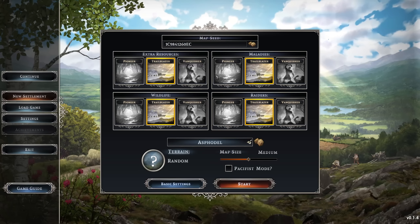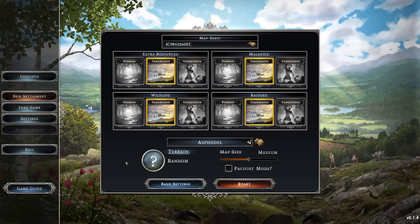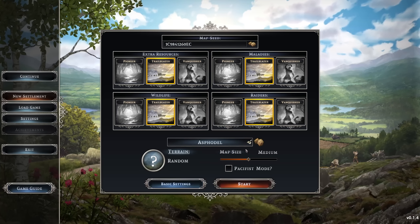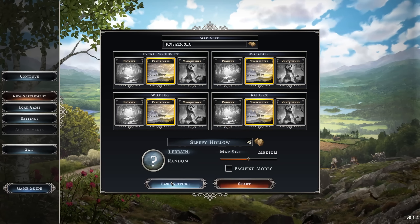We do have lots of advanced settings too, depending on what kind of resources, raiders, and wildlife we want — because wildlife plays a pretty important role in this game. We can also choose the map size. For my first playthrough I'm going with the standard, average settings.